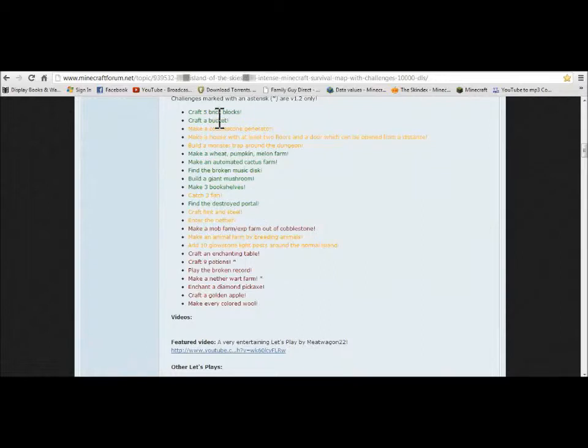Okay so the challenges are: brick blocks, a bucket, cobblestone generator which I fail at constantly, make a house with two floors which will be open from a distance, monster trap around the dungeon, wheat and pumpkin, melon farm, automated cactus farm, broken music disc. I'll just do as many as I can.